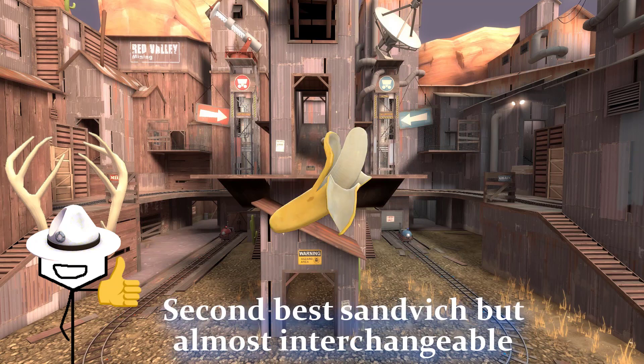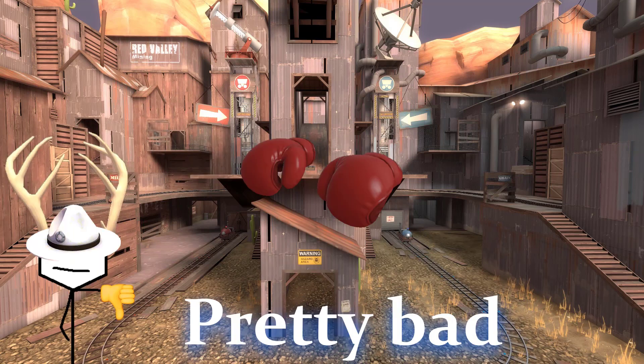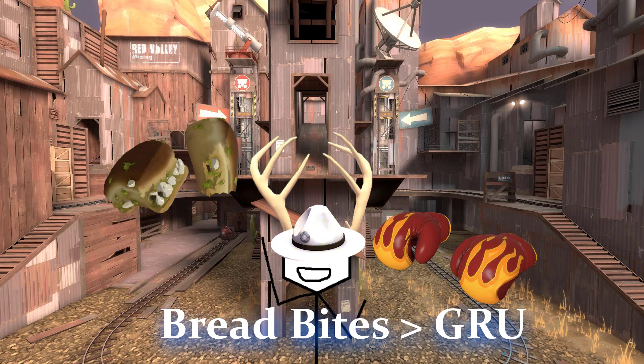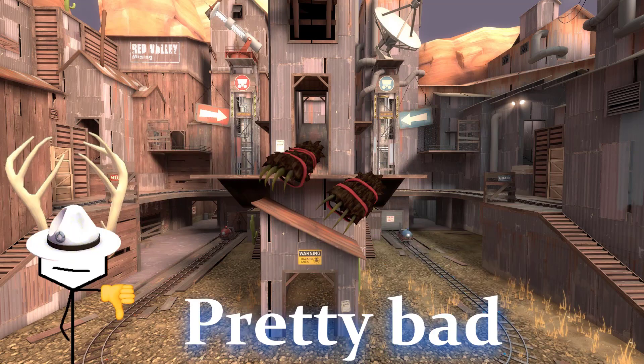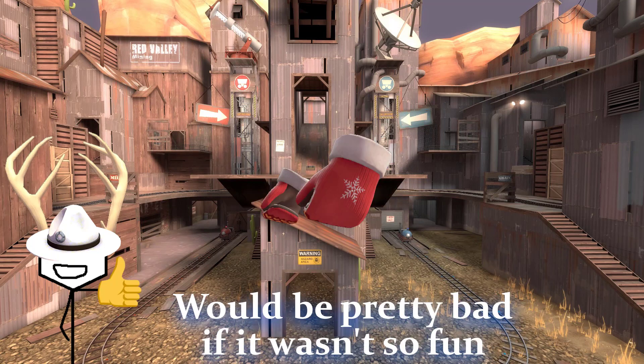Easily the next best Heavy secondary, virtually interchangeable with the stock sandwich, but dropping 150s for my teammates is too much to sacrifice for me. The apocafist is better in stock, but they're both still bad. It's funny, but pretty bad. The bread bites are better than the KGB, and this is my go-to Heavy melee, so I like it. Pretty bad. This is a potential Heavy melee alternative and I've used it from time to time, so I like it. Pretty bad. I referenced the German bum points thing in my Q&A, so I'm not gonna do that again, but if this thing wasn't as fun as it is, it'd be sitting with all the other bad Heavy melees.